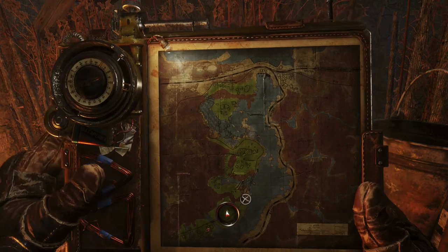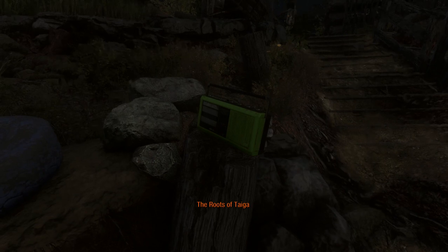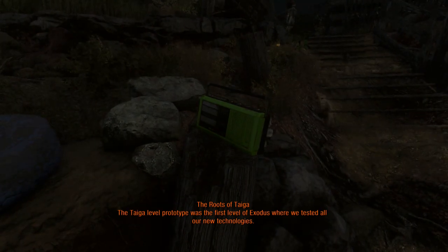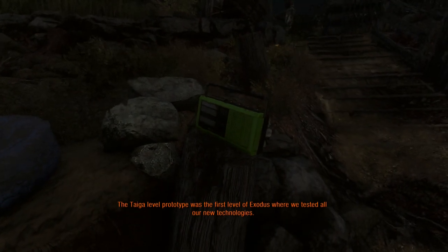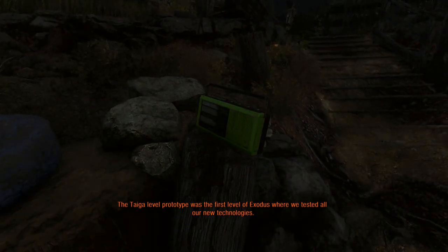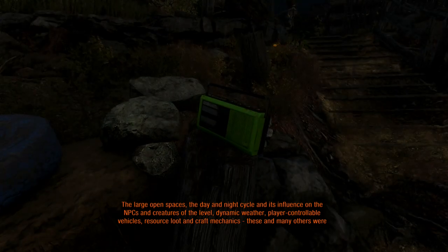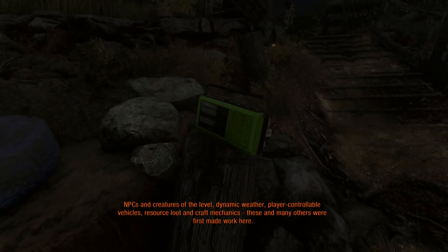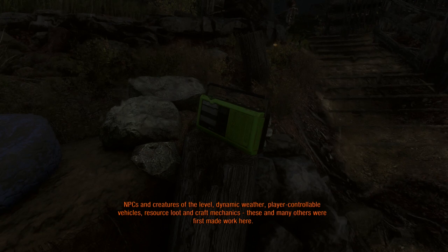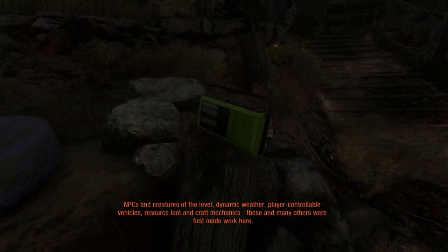The goal is to get from one end of the valley to the other, where you'll meet back up with your companion at the valley's hydroelectric dam. According to developer diaries accessed as part of Exodus's new game plus mode, the prototype level that would eventually become the Taiga was where the team at 4A tested and refined all the new systems they wanted to include in Exodus — things like the day-night cycle, how the passage of time would affect NPCs and animals, crafting, and player vehicles.